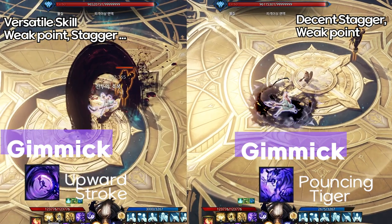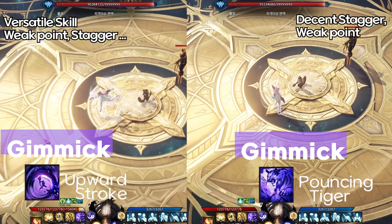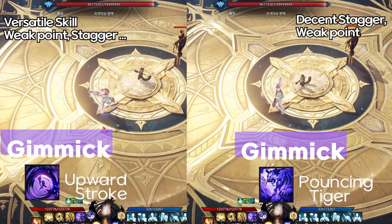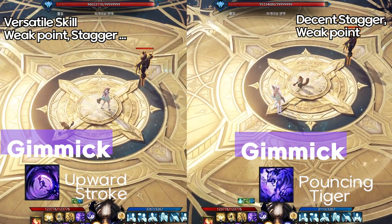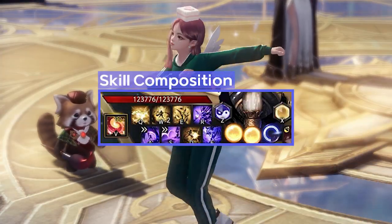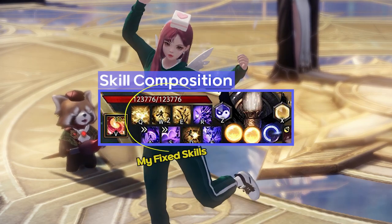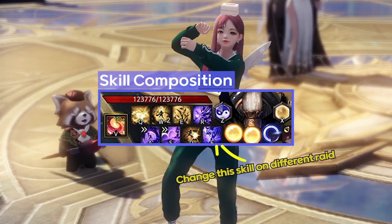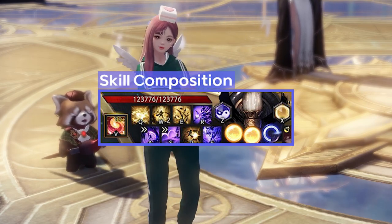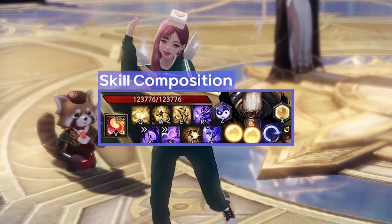Upward Stroke is a representative counter skill of the Artist and also quite a versatile skill. It has a weak point, decent stagger, and push immune on quite a long period of time. Pouncing Tiger is also a versatile skill — it can show you nice decent identity supply, decent stagger, and weak point performance during the raid. My skill composition is like this: I use one marking skill, two shields, and two buff skills with Door of Illusion and a counter skill. I fixed these seven skills for almost the whole raid, using alternative skills in different situations. Normally I carry Pouncing Tiger and choose alternative skills for different raids or situations. You can also change the marking skill and add one more shield with your preference.